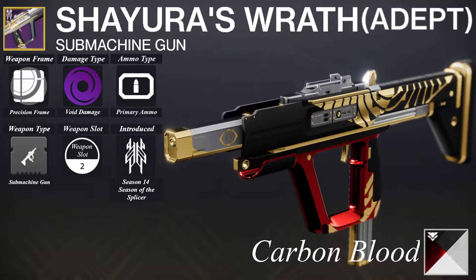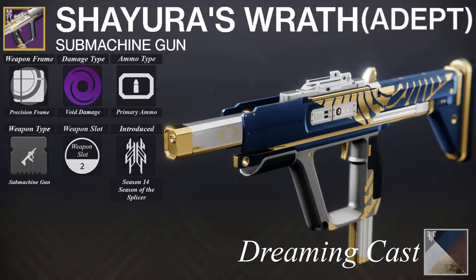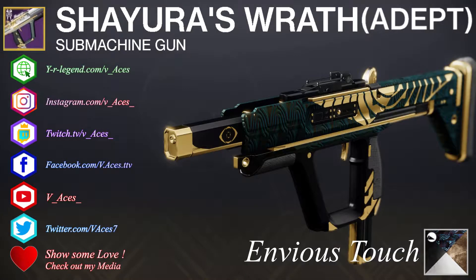The Shayura's Wrath is a Void Sub Machine Gun located on the second weapon slot and uses primary ammo. Introduced in Season 14, it is a possible reward in the Trials of Osiris playlist and the Adept version is obtainable.